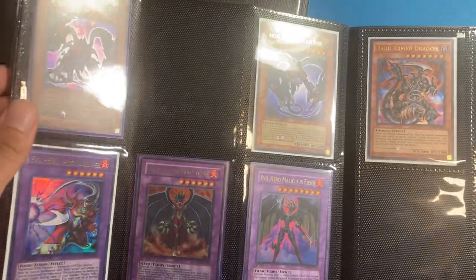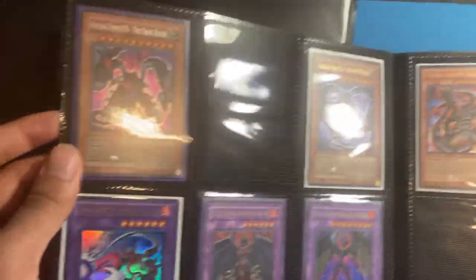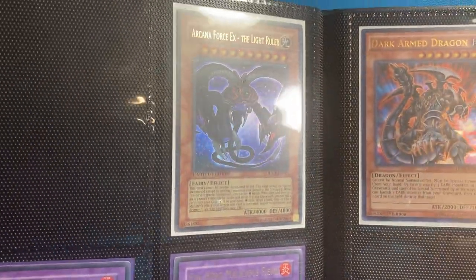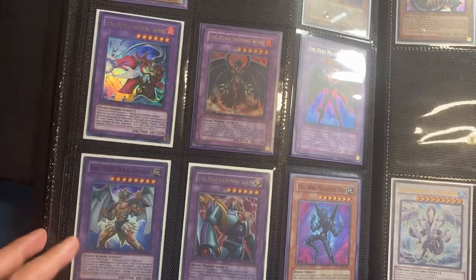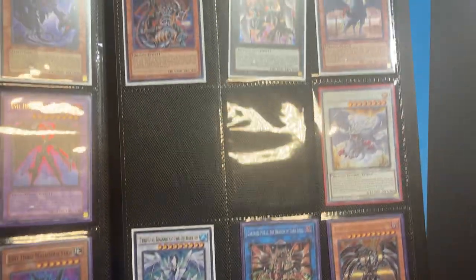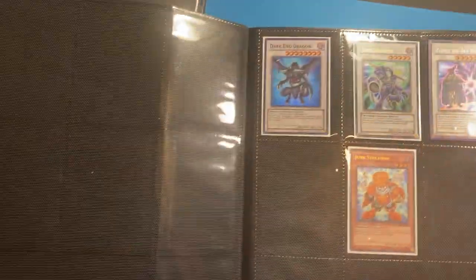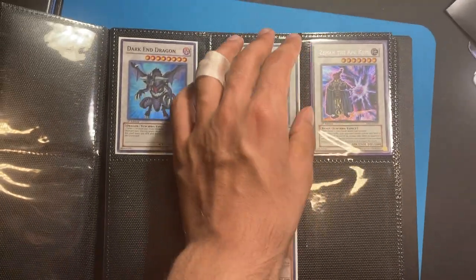Some more interesting stuff. This is a Light of Destruction Secret, and then a Jump promo. There's more Fusions. More Dragon cards — that one's falling out. Lifestream Dragon, 1st Edition Ultra. And then some more random stuff right here.